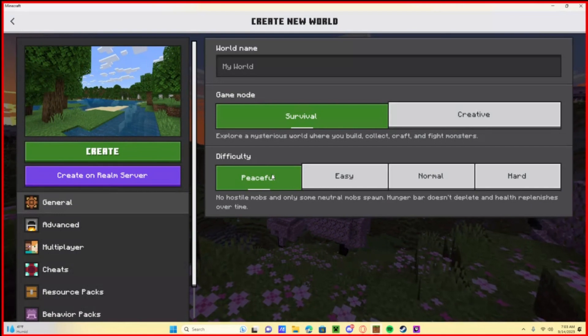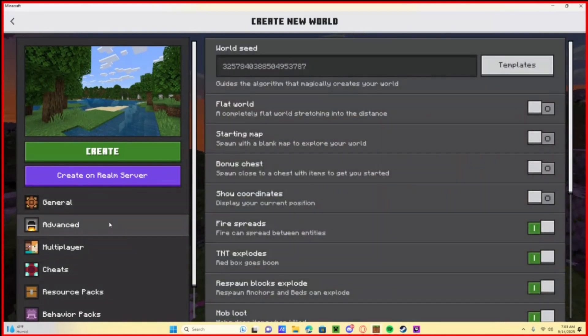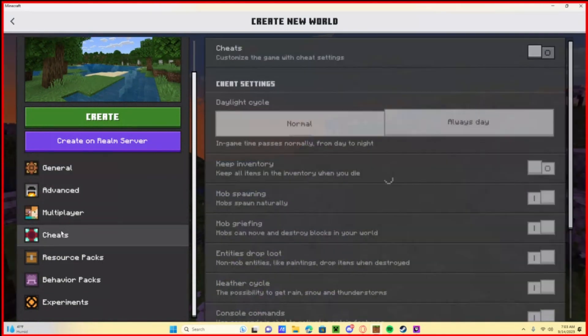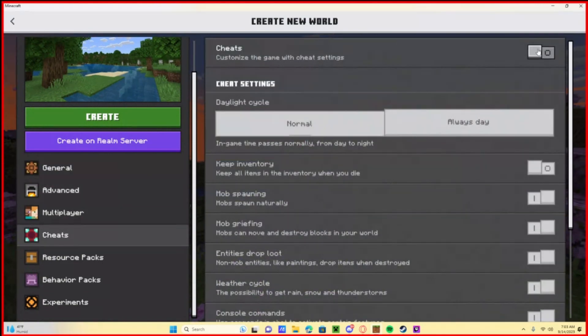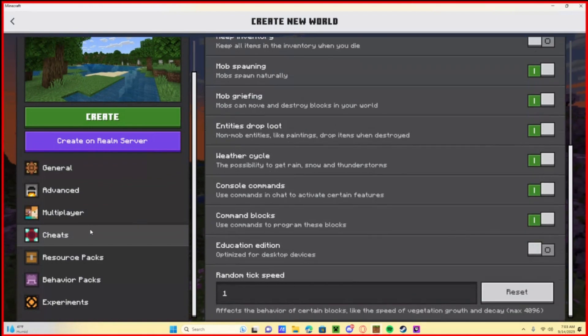Come all the way down and change it to Peaceful first. Then go all the way down to the Cheats setting and turn cheats on.